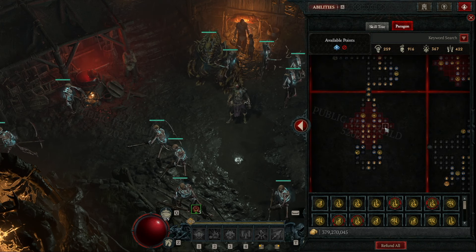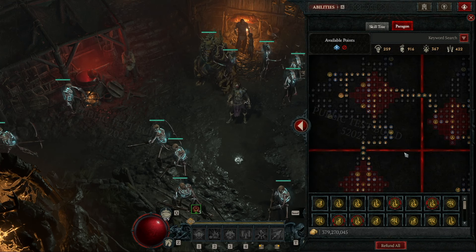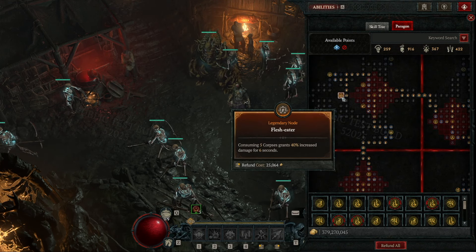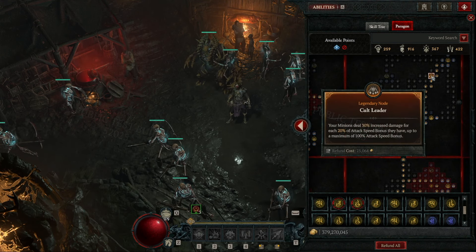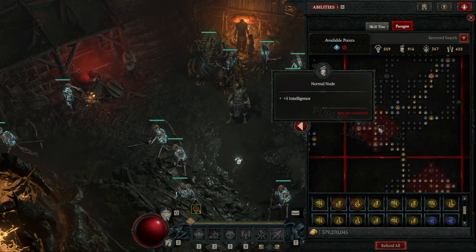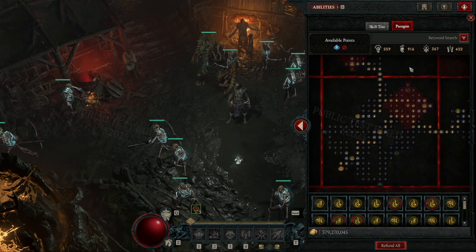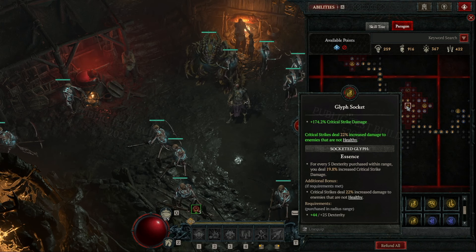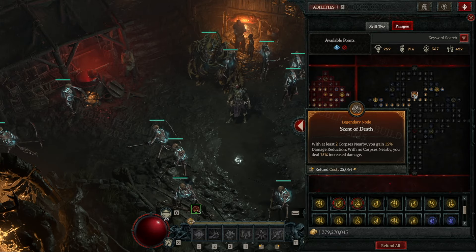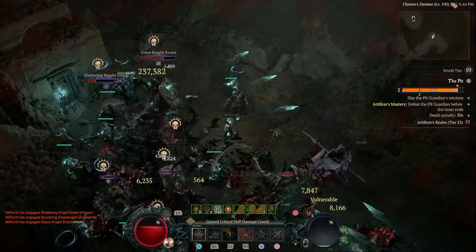I'll quickly cover the paragon board — I'll leave a planner link in the description below. We start with the Corporeal glyph for more movement speed and damage, picking up all the rare nodes on the starter board. I then get the Flesh Eater board which grants 40% increased damage when you consume 5 corpses, along with Exhumation which gives a massive boost to corpse damage and lets you become fortified when spamming Corpse Explosion for survivability. I picked up the Cult Leader node for damage based on attack speed, got my minions more armor, and placed the Dead Razor glyph for more damage resistance and increased summoning damage. Then the Bone Graft node for more bone skill damage with the Essence glyph for critical strike damage. Finally the Scent of Death legendary node boosts damage reduction and damage based on nearby corpses.